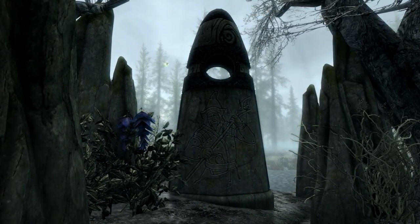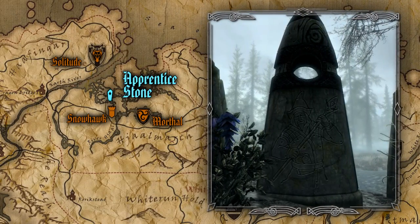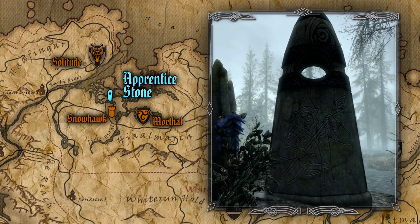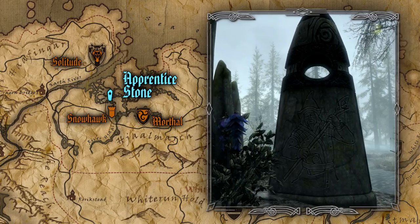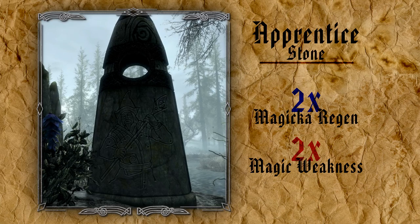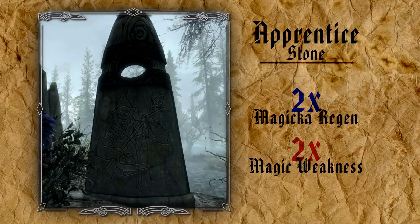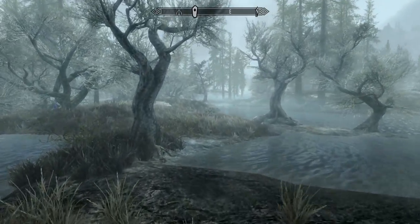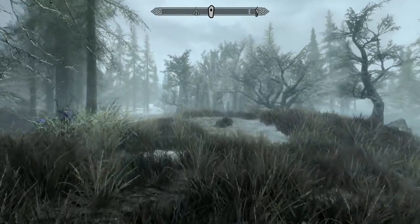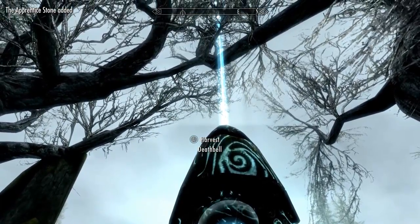Moving deeper into the heart of magic use is the Apprentice Stone, standing in the middle of the swamp halfway between Solitude and Morthal, right around the corner from Fort Snowhawk. The particular effects of this stone lend themselves to magic users very well, as first your rate of magicka regeneration is doubled. The penalty for this, however, is how you take double damage from any magic spells that hit you. Properly using this perk is a true balancing act, as it can easily lead to quick and untimely deaths. Whether or not you think the risk of the Apprentice Stone is worth the reward is entirely up to you.